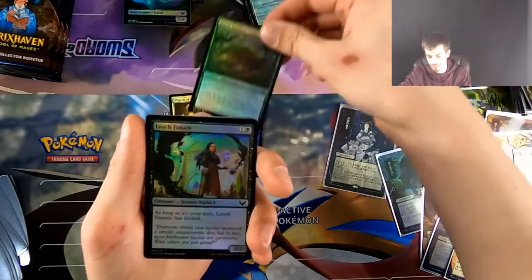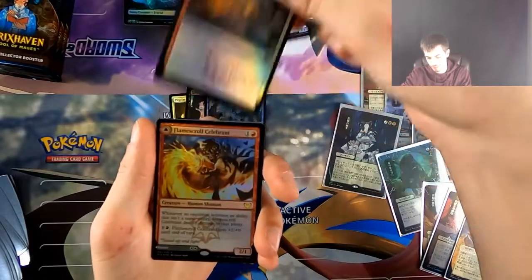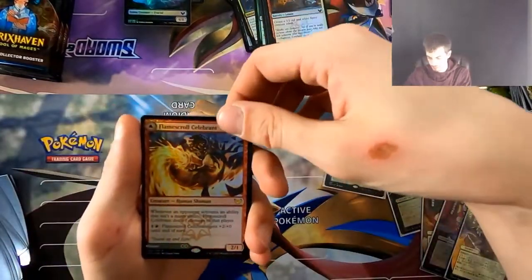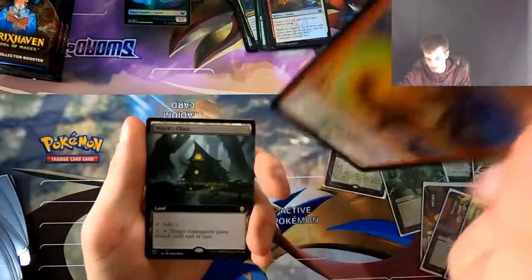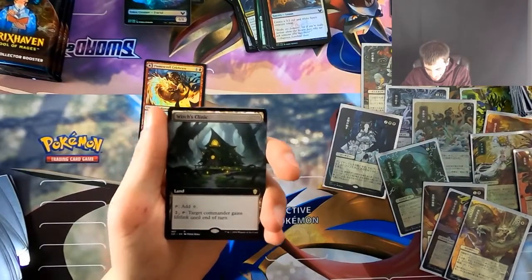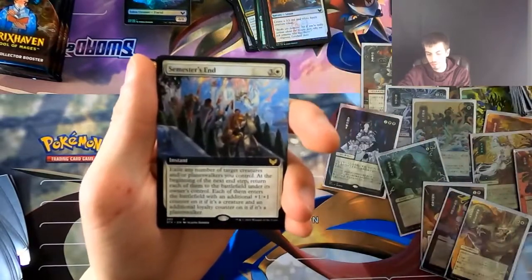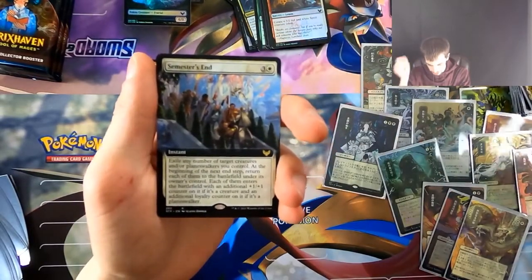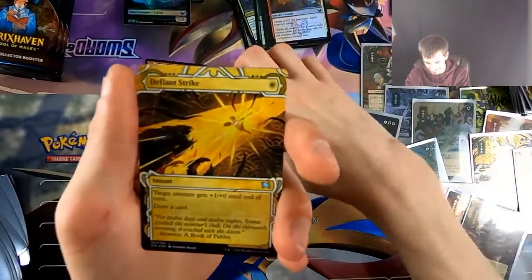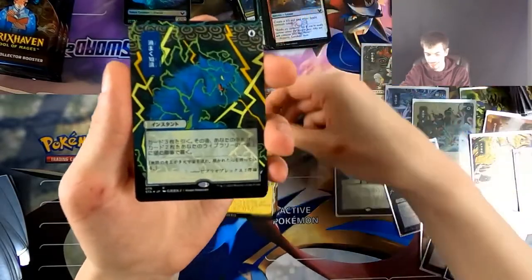I don't care about any of these. Let's see — pulling that fire. All right, so we got Flame Scroll, Celebrant, Witch's Clinic — okay, that's dead. Target commander gain — slice — until end of turn. I'm not really a Commander player but it looks cool. Semester's End — that's totally going to be a witch's house when we play D&D. We got Defiant Strike.